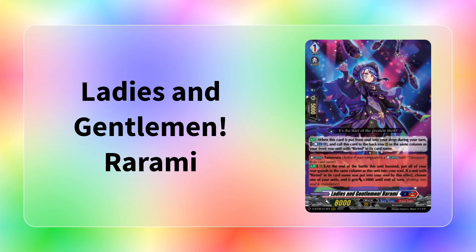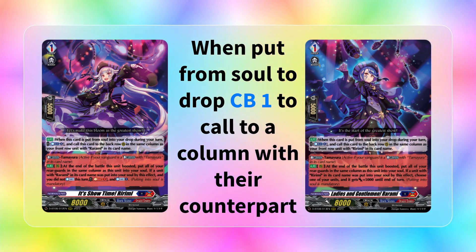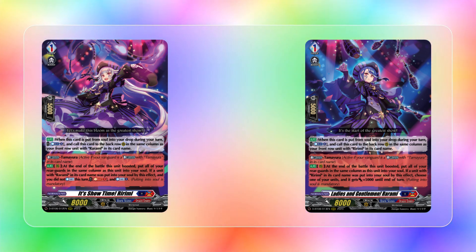Let's move on to the set 8 support for Tamayura. If you've noticed the pattern, both in Thegreya and Ruea, set 8 didn't give them a new form - instead it gave a new form to their support units. So we got a grade 1 version of Rarumi and a grade 1 version of Rirumi. Both had the effect that when placed from soul into the drop during your turn, you'd counter-blast 1 and call them to the same column as their opposite - so you'd call Rarumi to a Rirumi column, and Rirumi to a Rarumi column.